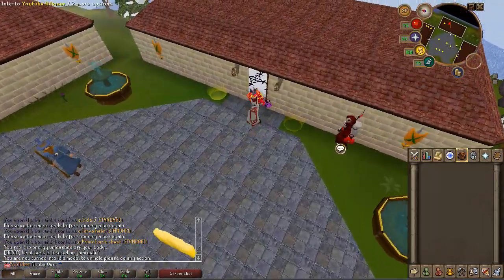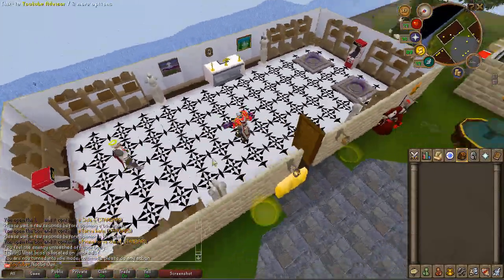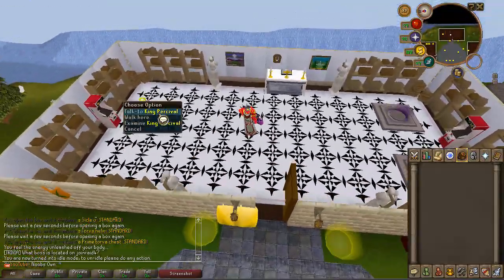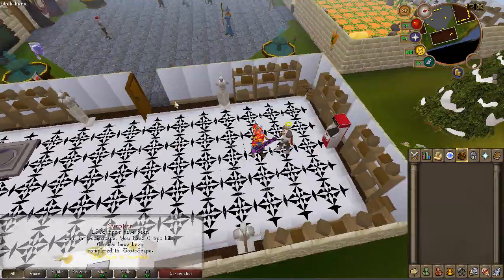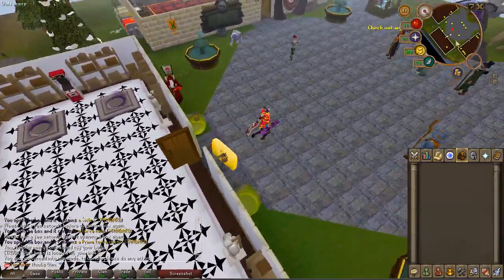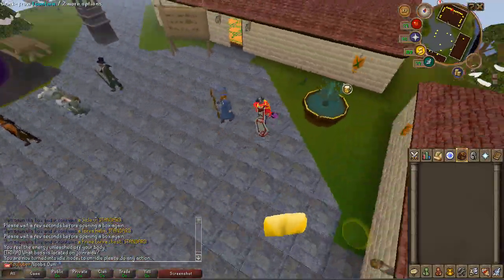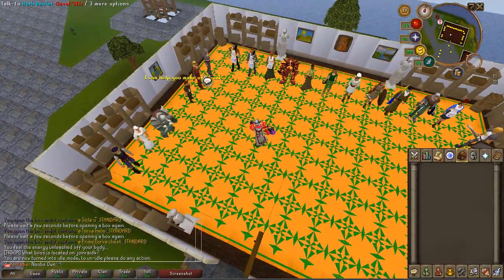You also have an Iron Man daily task manager where you can get your daily tasks and some rewards. There is a YouTuber advisor here who explains that you can get YouTube rewards in-game. Right here you have King Percival, which is an NPC that tracks how many NPCs in the game have been killed and how many you've personally killed.